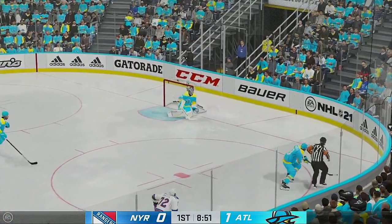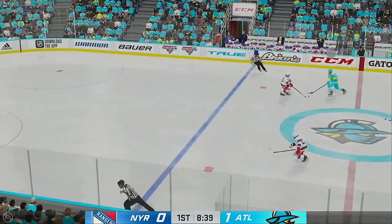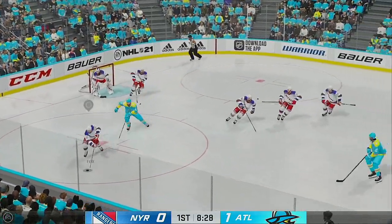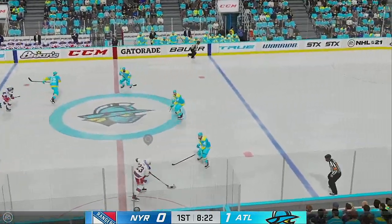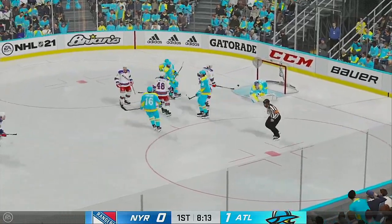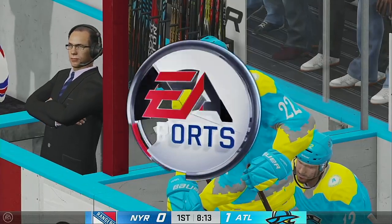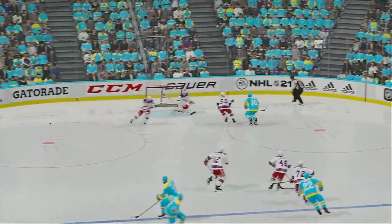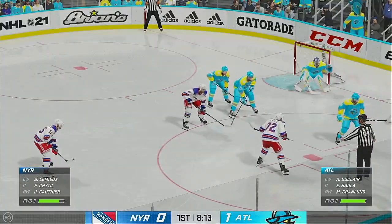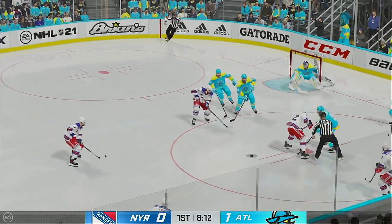And they'll dump it in. Atlantis got the puck along the boards. Exploring options here inside the defensive zone. Shot comes up with a stop. New York's got control of it now from their own end. Here's a chance and that one's turned away. What a quick reflex stop that is. Great scoring chance. The Rangers win it.